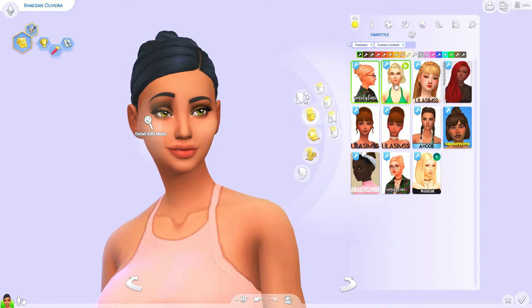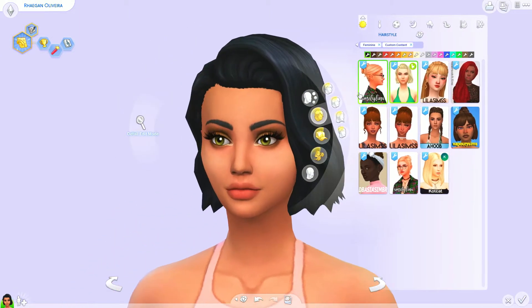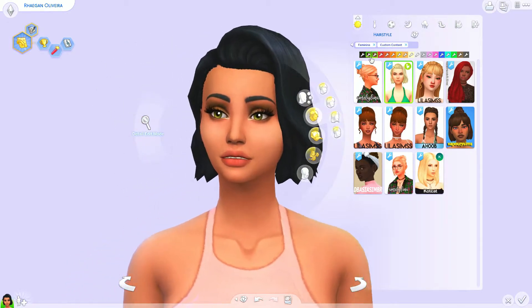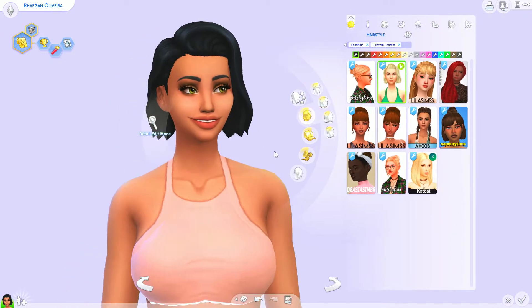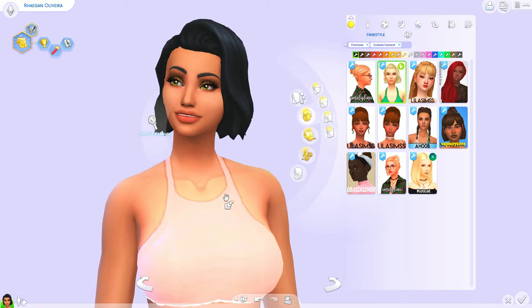And this one is by Green Llamas. Oh my goodness, I love this hair. It is so, so cute. It has this little swoopy thing going on — it's like chin length. I need more mid-length hairs that look really good, and I really, really like this hair. Well done.